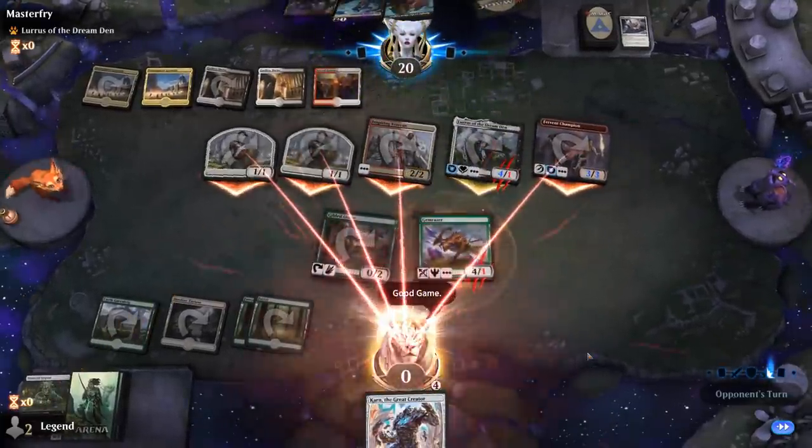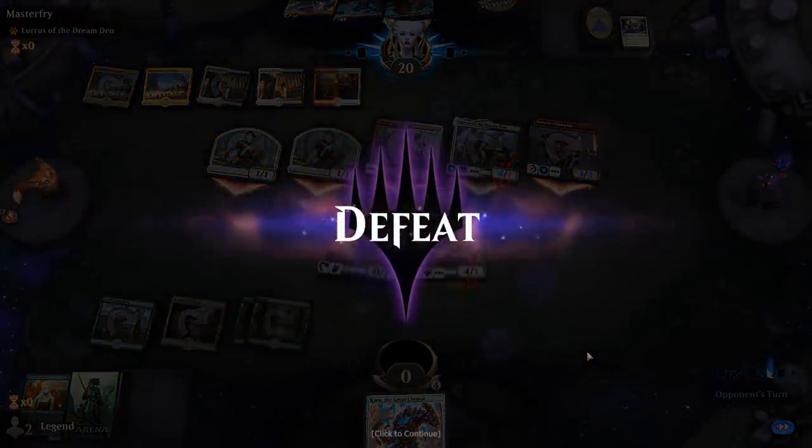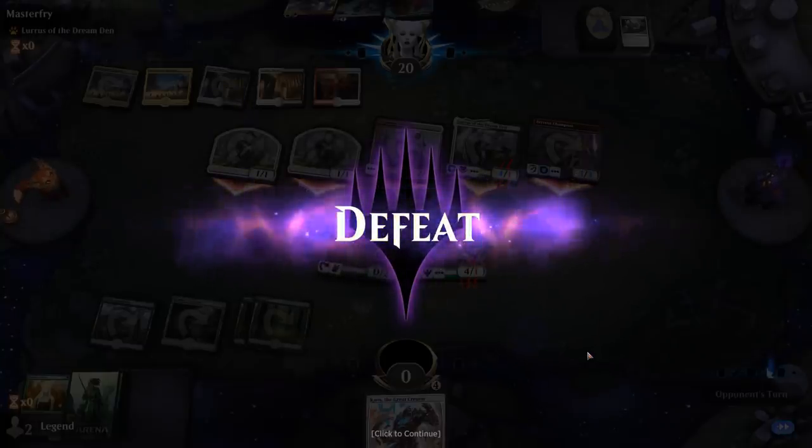So this is a matchup where Cage would be useful, but spending four mana on Karn and one mana on Cage in an aggressive matchup is kind of asking for trouble, since we have to spend every single resource protecting our life total.